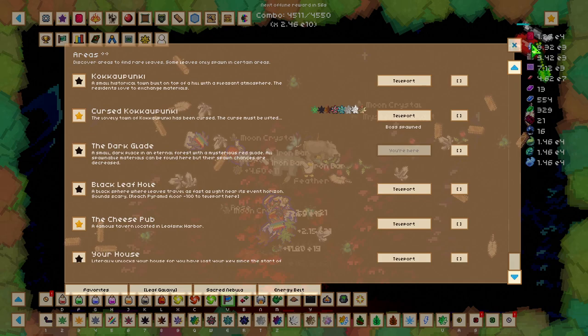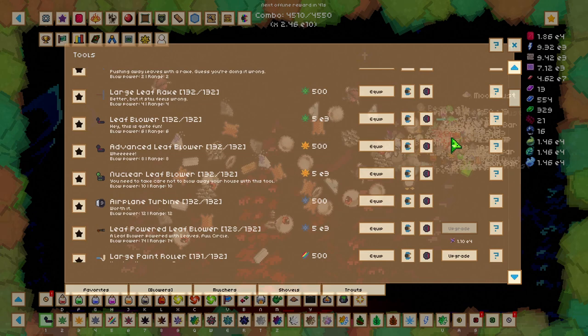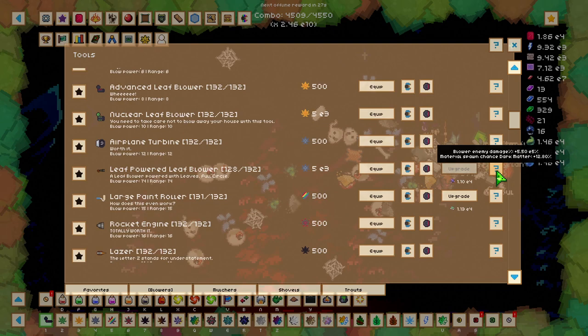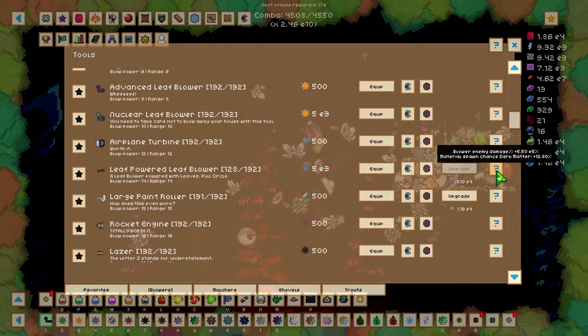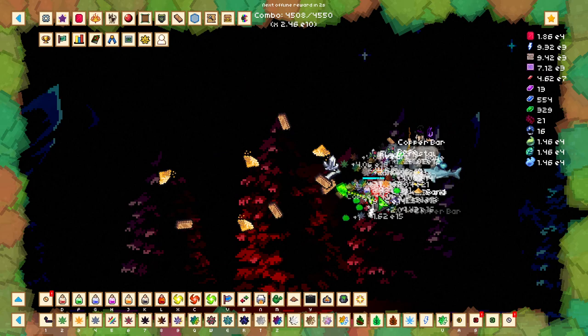Another thing to focus on for more material gain is our tool shop. If we upgrade our tools we gain more increased base spawn chance, and this is going to be our main way of gaining more materials outside of those upgrades from unique leaves and pets. For example, the leaf powered leaf blower — dark matter tool — at level 128 gives a 12.8% increase in material spawn chance, which may not seem much but is a massive increase. So if you have excess materials, upgrade your tools to gain more damage and more spawn chance of that material.